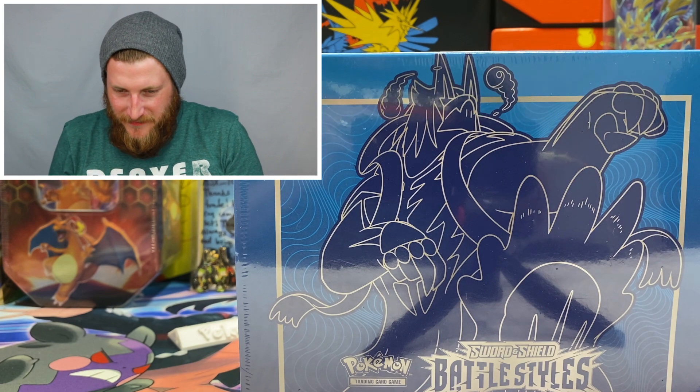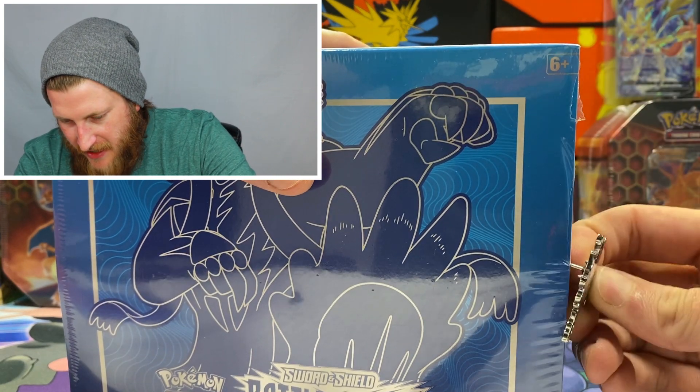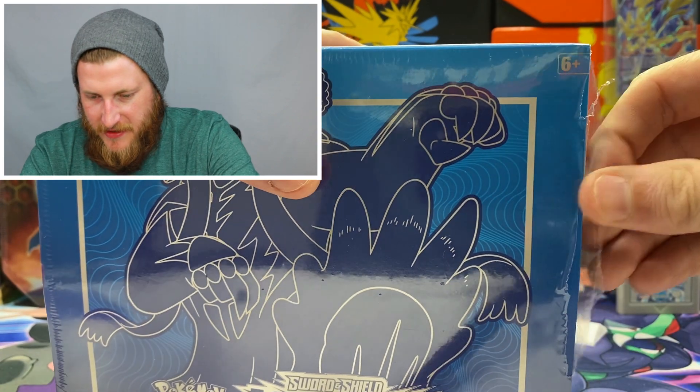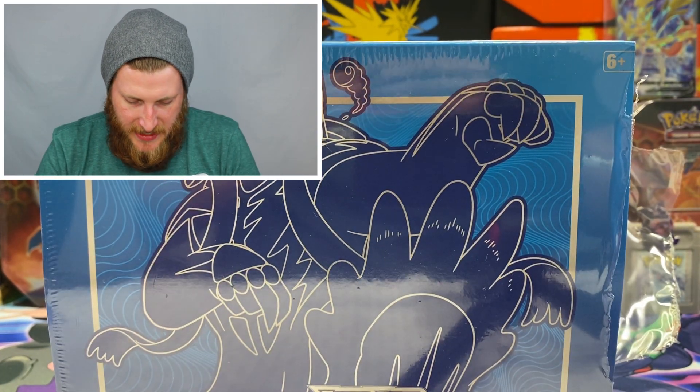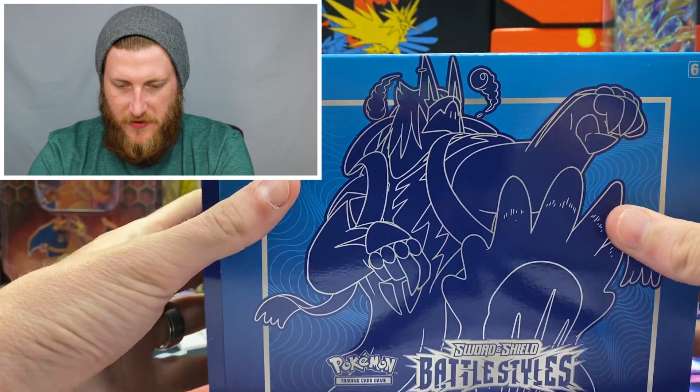There's actually no difference in these ETBs other than the color. The packs on the inside are the exact same; the only other difference would be the sleeves — you get blue sleeves in this one and red sleeves in the other. Other than that, pretty much everything else is the same inside. They're not split up like Rapid Strike packs and Single Strike packs or anything like that. Let's get down on the table — I'm going to use my Grimmsnarl pin to get this box opened up.